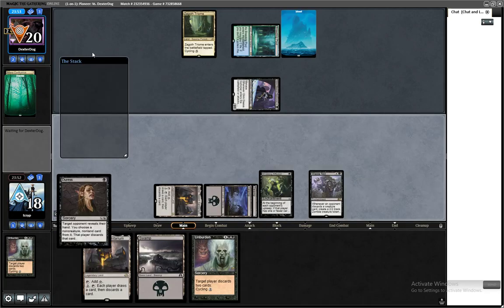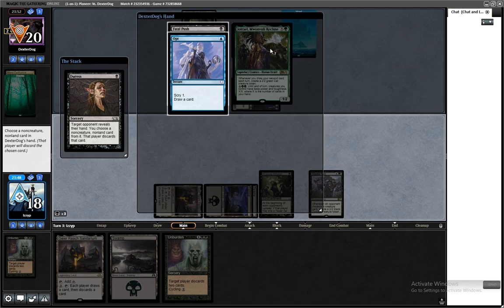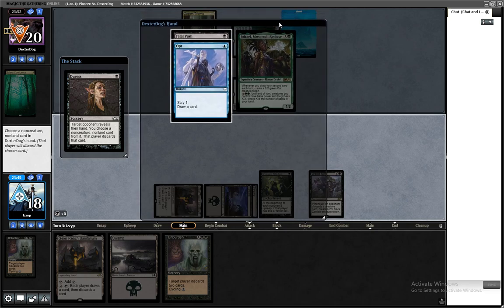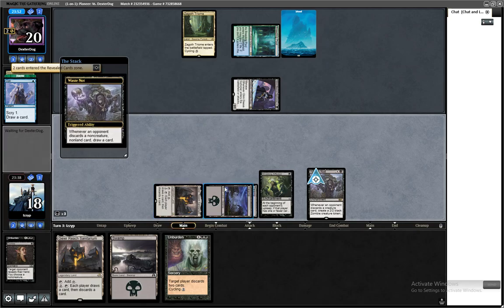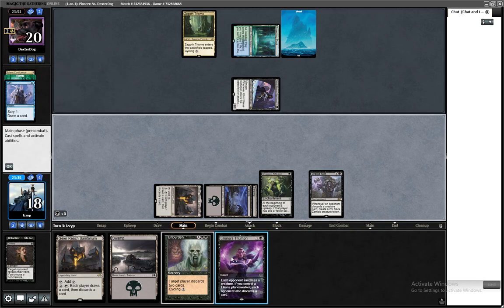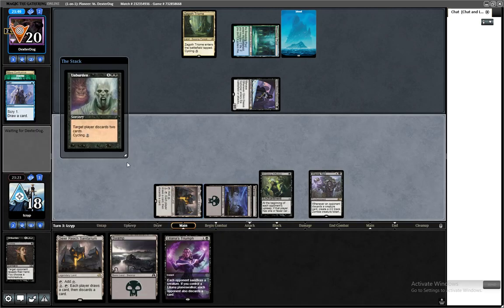Duress first. We are going to take Opt so that they don't use it. And we're going to get to discard Fatal Push and Joel Ryle — let's take Opt and draw a card. I could Liliana's Triumph, but I'd much rather Unburden them. Then we can Triumph next turn. That's how this deck crushes — you just snowball.